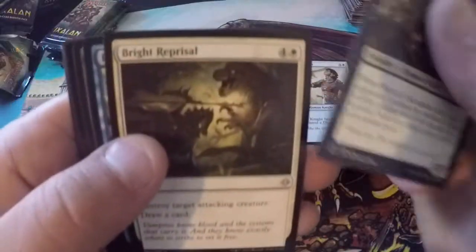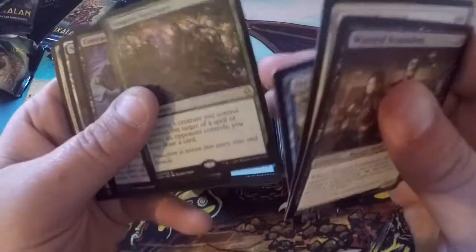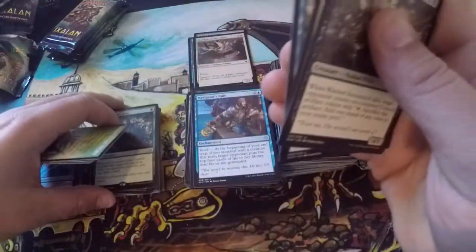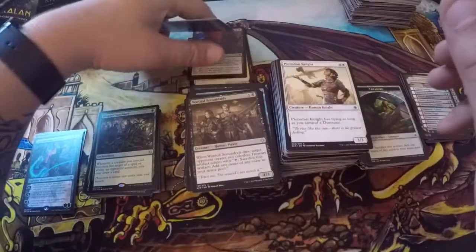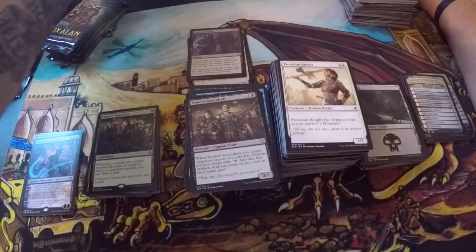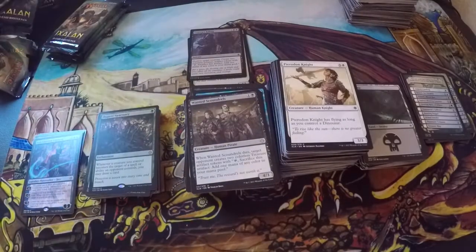The box I believe came from my buddy Rudy with Alpha Investments — he's a good content creator, I've watched him the longest, and he knows what he's talking about. Wanted Scoundrels, Bright Reprisal, Deadeye Quartermaster, Shaper's Sanctuary — rare. Contract Killing — foil common. Three foil commons, two planeswalkers, four mythics in total. Is it a boom or a bust — we may never know. Jace — a 64 cent planeswalker, nice going guy.